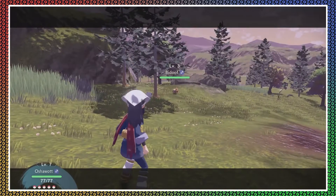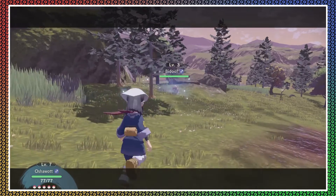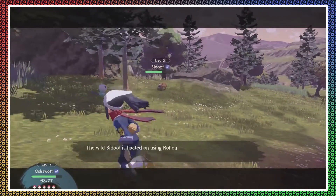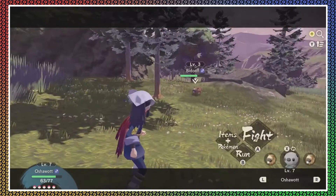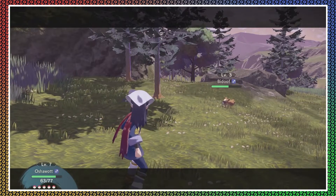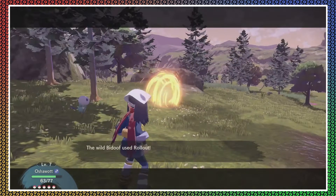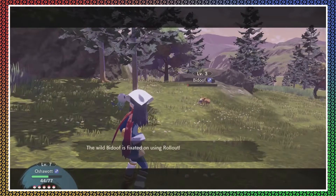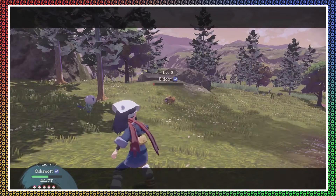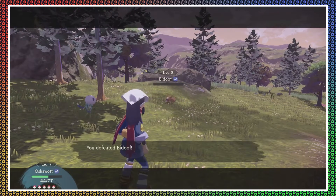So are you going to defeat it or what are you going to do? I'm going to defeat it. And I can actually move during the fight! Can you take a hit? I'm not going to test that. I hate roll out too. A critical hit — you defeated Bidoof!